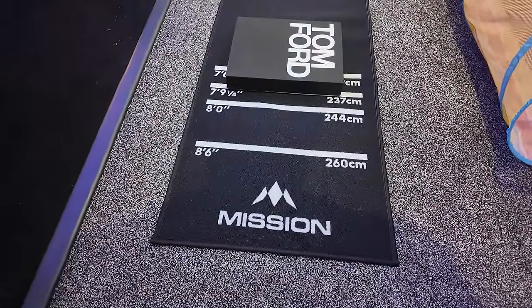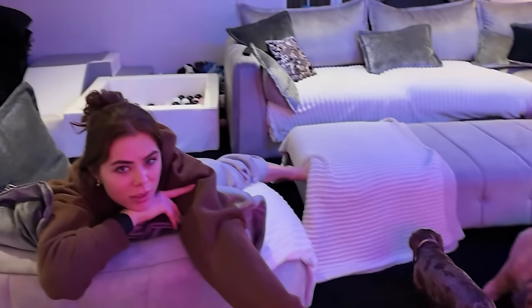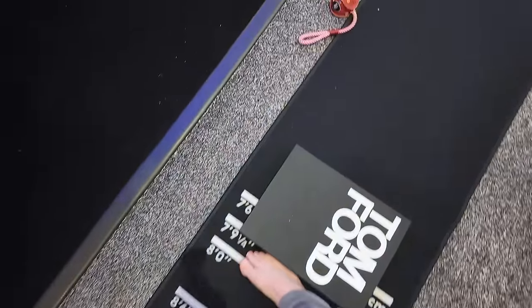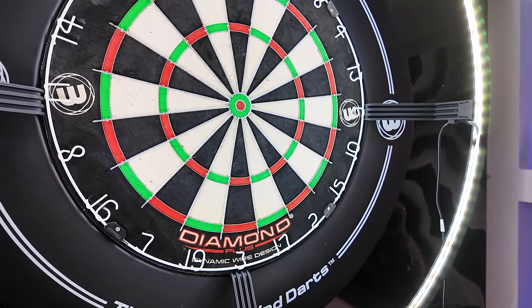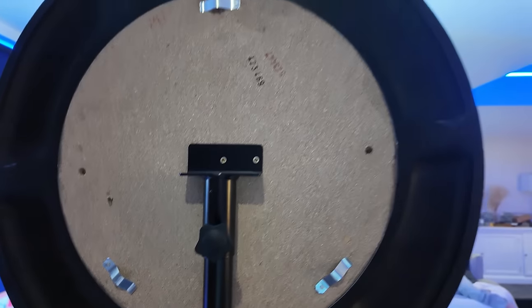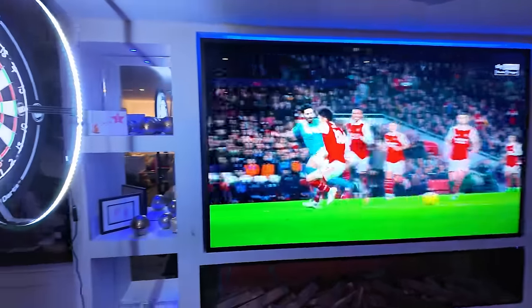This is the setup. We have a Mission Darts mat that has all the oche distances on it. I'm using the Tom Ford book decorations at the minute as something to press my feet against. We've got Bully Stan's tripod, which is really good. Then this is the bit that really matters - we've got the Windmill Diamond, I think it's like triple core dartboard with Windmill surround, and this Corona target light, which is actually ideal. It just fixes on with a bracket. It's class, really fun. I sit here, I watch football, I play some darts. Bosh.